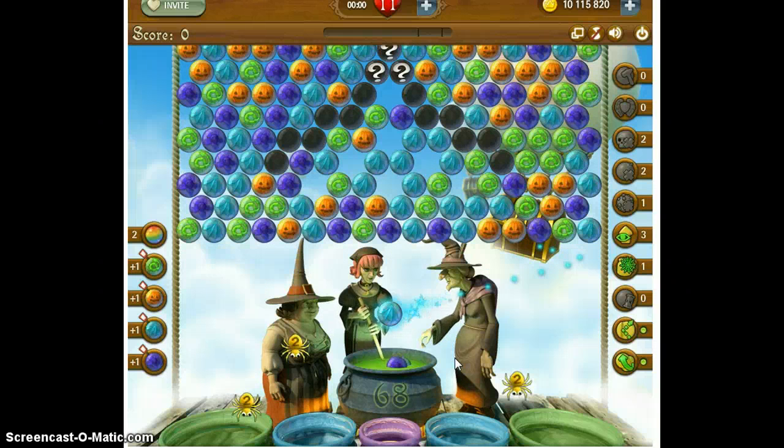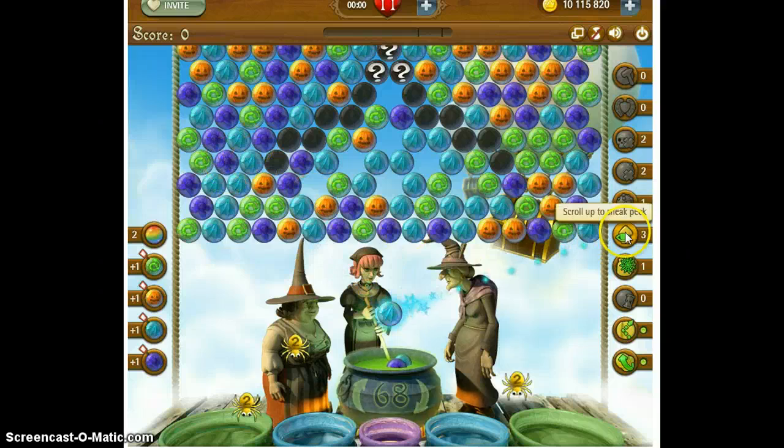We have our nice black bubbles which we already know we have to drop, and we have those mystery bubbles at the top. We've got to go up the center to get those, go up the sides of the black bubbles, and make sure you don't have any bubbles on the very tip of these black bubbles, because you're not going to be able to make your angle shots. I know this for a fact.